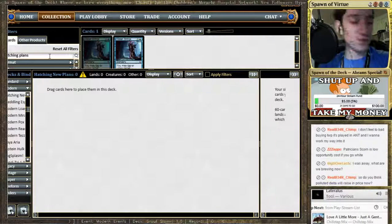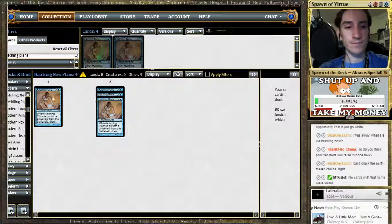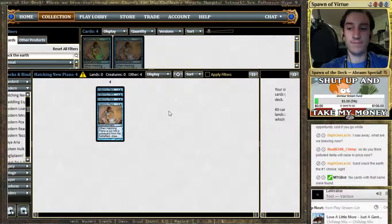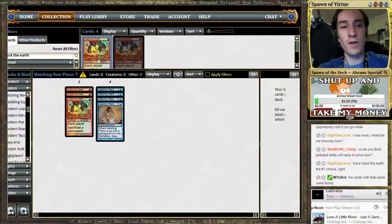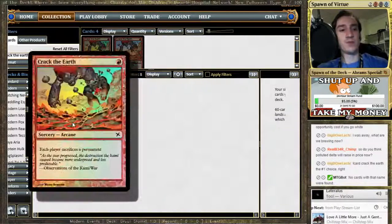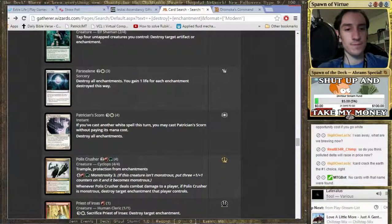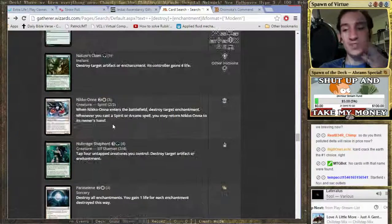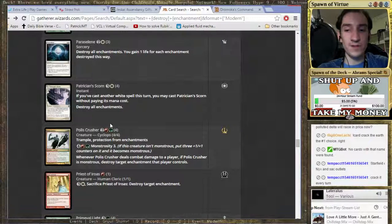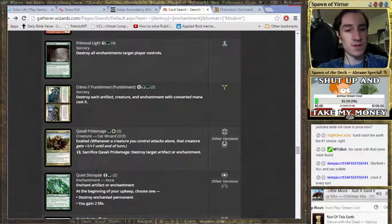So I see a couple different deck ideas. I do love Esper as a color combination. Crack the Earth is sweet. Crack is awesome. When coupled with Hatching Plans, it's probably one of the stronger interactions you can have. We've built that before, though. Starfield — if there's another sac outlet, let's crack it every turn.